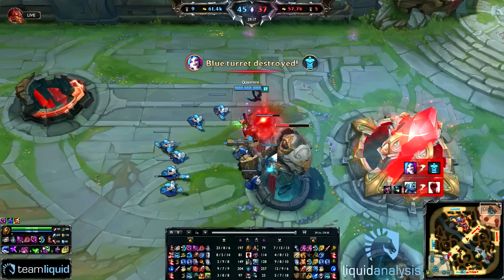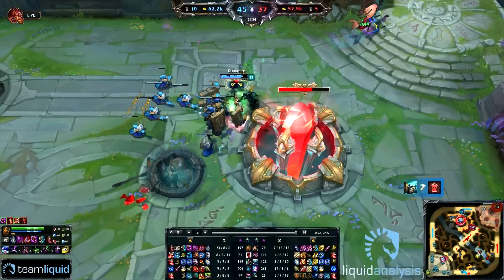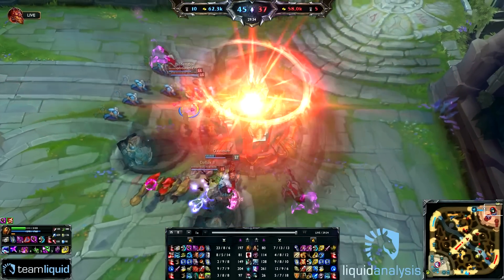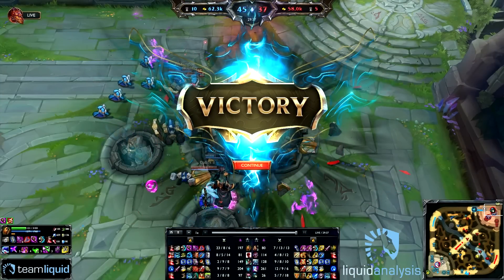He respawns and decides to backdoor — Expecate style. Goes and takes the turret, basically combos the Nami. The red team is trying to come back but Quas is going to finish this game on Swain with style. Quas picks up that win on a 23-8-6 Swain — a very strong game. I hope you guys enjoyed this first episode of Liquid Analysis. For our next episode we'll be taking a look at Fenix on one of his best champions. That's going to be it for this episode — please leave any critique in the comment section below and I'll see you guys next time.